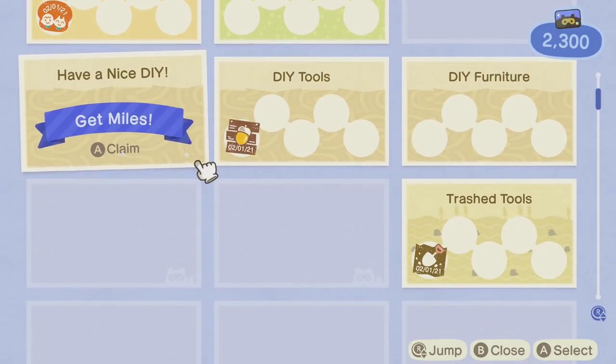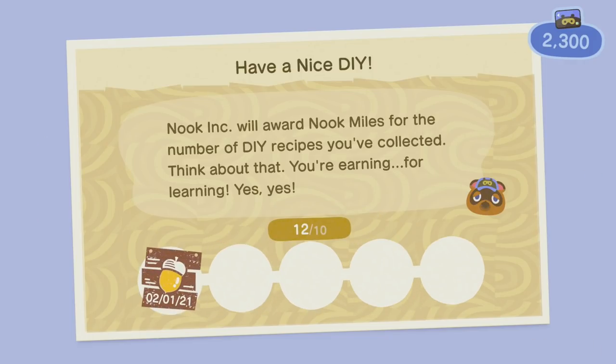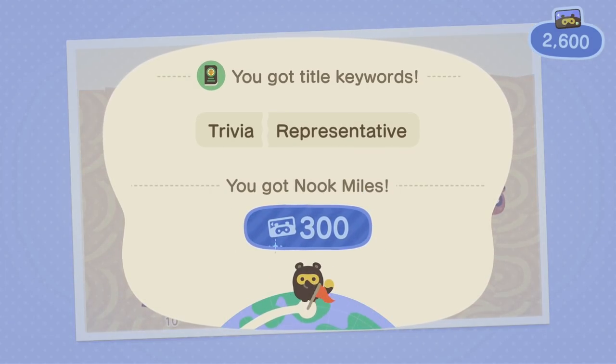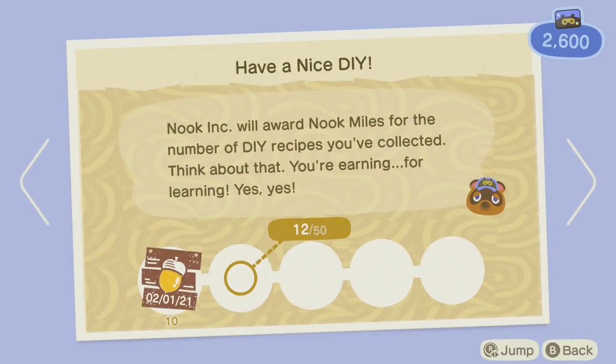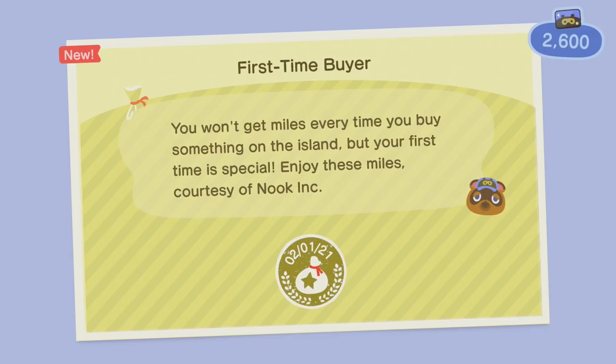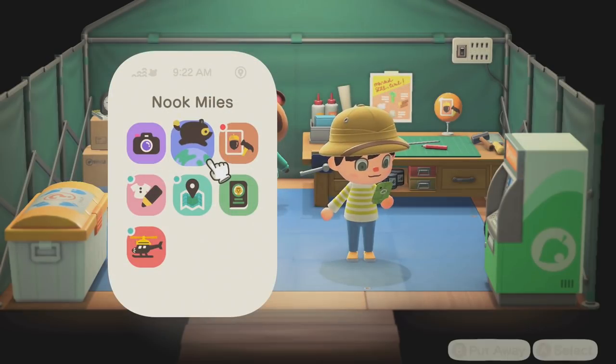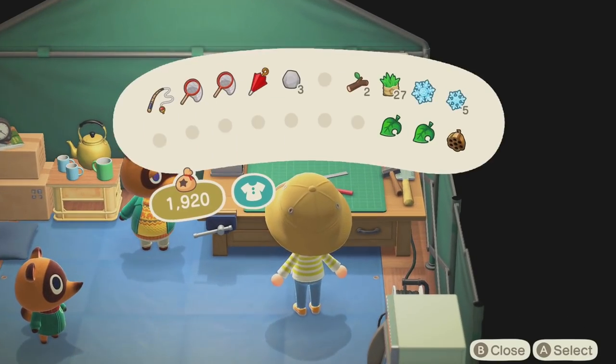You gave Timmy some money — good on you, he was an orphan. Nook Inc. will reward Nook Miles for the number of DIY recipes you've collected — you're earning for learning. We also got first-time buyer: the first time you buy something is special. Enjoy those miles — a full-fledged consumer. We're being absorbed into capitalism — that's why I came to this island, to escape it.